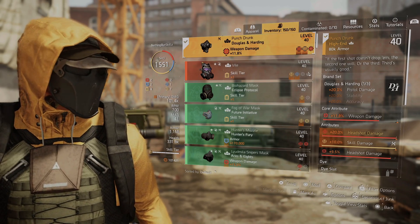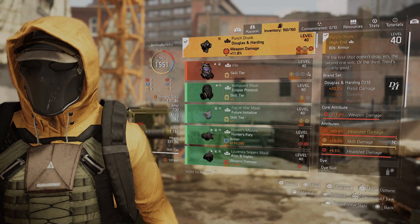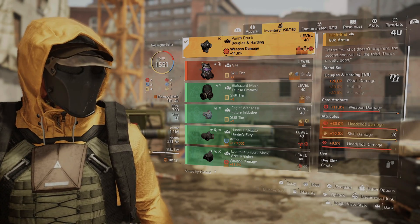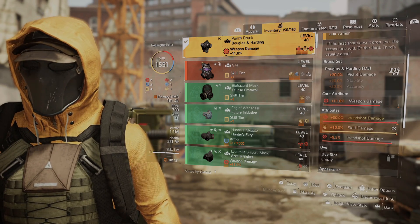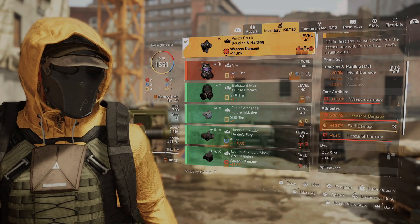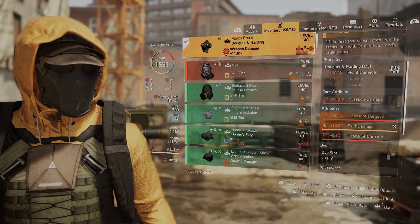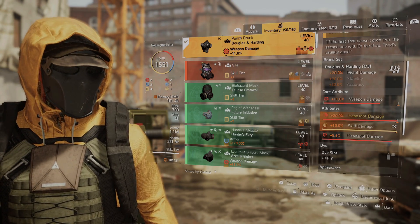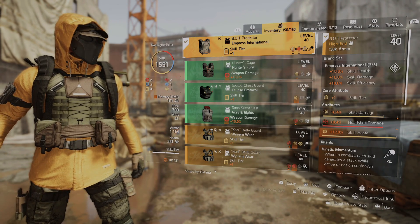That's why I'm able to put out damage with this pistol and also increase the damage my skills are doing. For the first piece, we have the Punch Drunk mask. This gives us 20% pistol damage because it's a DnH, and then we have weapon damage. Because this is the main DnH mask it gives us 20% headshot damage. We also have skill damage on here, and I put a headshot damage mod on here just to give us a little bit more headshot damage on this build.